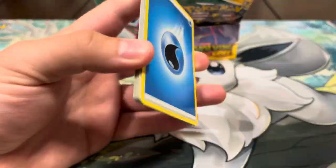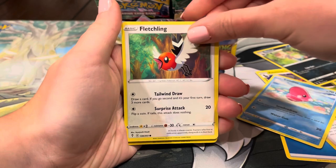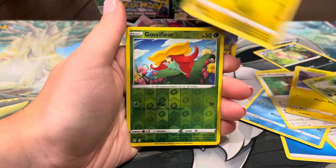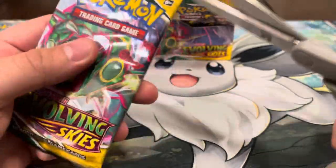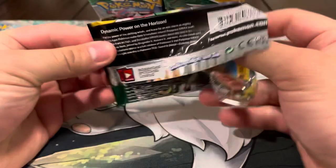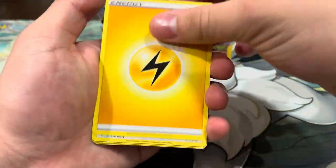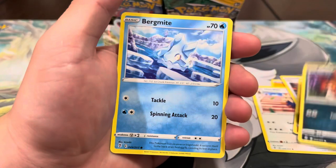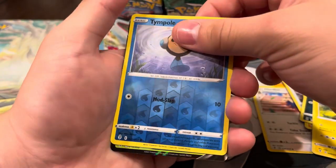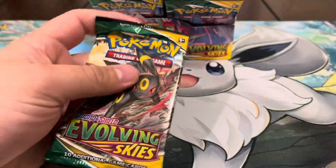Let's hope the code cards give some luck! Next pack: energy, Gordie, Zwelious, Nuzleaf, Luvdisc, Fletchling, Chinchow, Petilil, Dino, Gossifleur, and Smeargle — Smeargle's pretty dope. Maybe we can get a gold Pokémon card. Next pack: lightning energy, Herdier, Scroll of the Flying Dragon, Flabébé, Hippopotas, Nickkit, Bergmite, Pikachu, reverse Tempo — and a Trevenant V! Pretty sick hit right there! Let's see if we can get a full art Garbodor rainbow too!